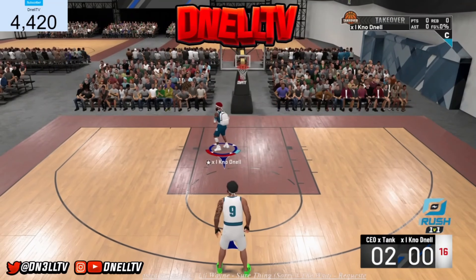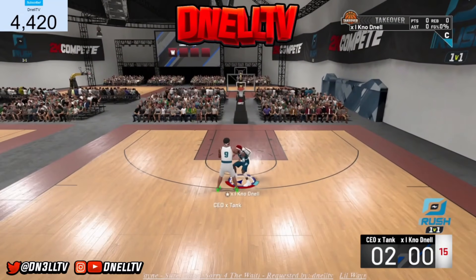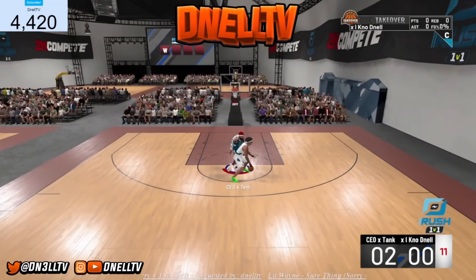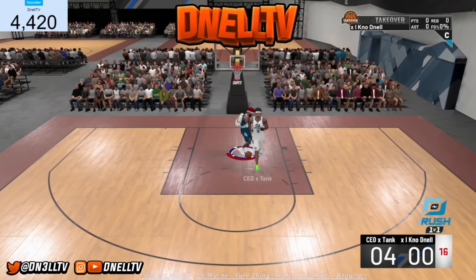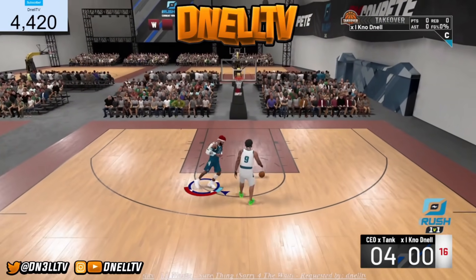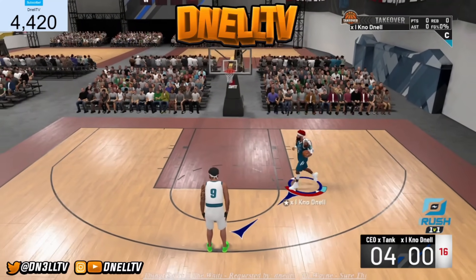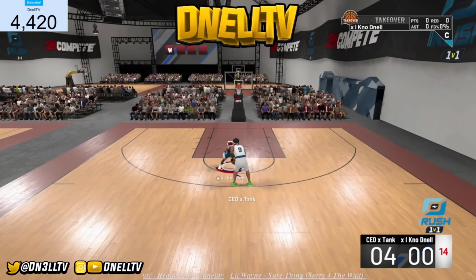As you can see, on the first possession he did get bailed — I made him pick up the ball but he ended up making the fade, 2K bailed him out. The two badges you're going to need to play against centers on the 1v1 court are pretty much mandatory. If you're a threat offensively with only one defensive badge, you can say goodbye because it's going to be very hard to get stops.